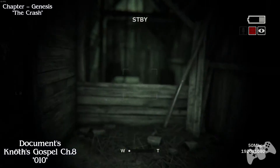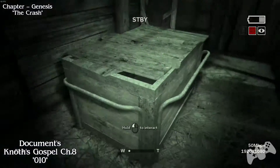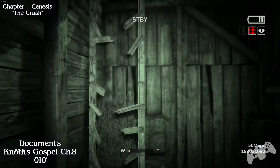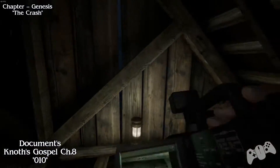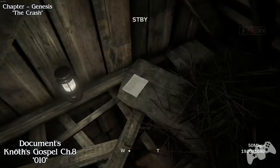Once you have encountered your first actual enemy and avoided it, you will have to move a moveable object so you can climb up the ladder. Once you do this, you will find the document to the right hand side on the ground. Make sure you pick that up.